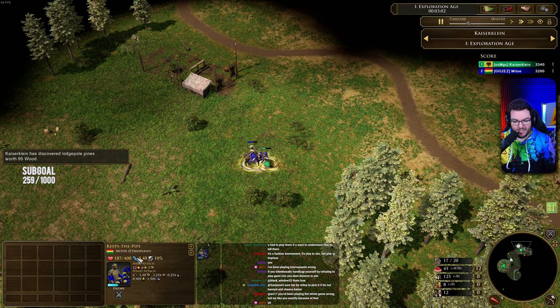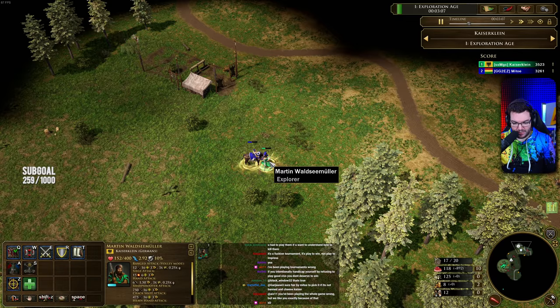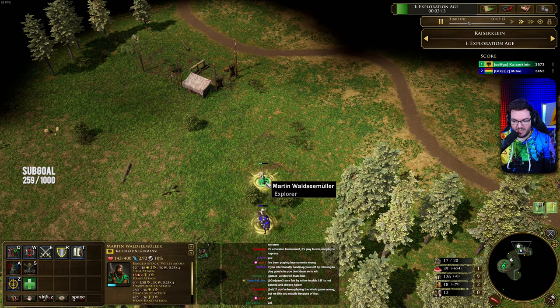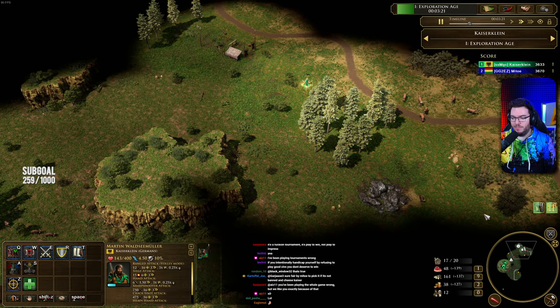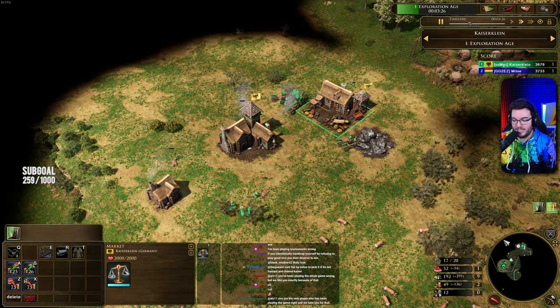I don't actually know who wins in this — do we have different multipliers against different things? Yeah, this has got 0.5 against explorers. So Kaiser Klein wins this battle — but it attacks faster, so yeah, Kaiser Klein wins that battle. Kaiser Klein manages to secure the treasure, manages to force away his opponent's explorer, and manages to make it up to the second age. Now going up with the Quartermaster — no surprises there.